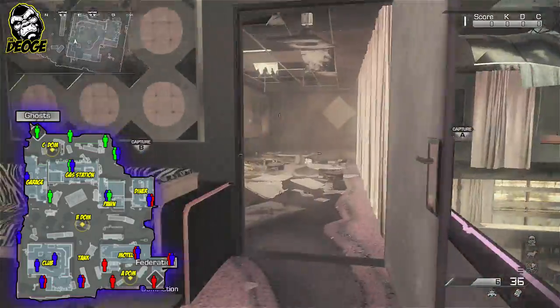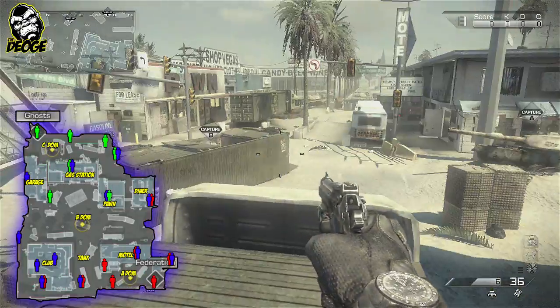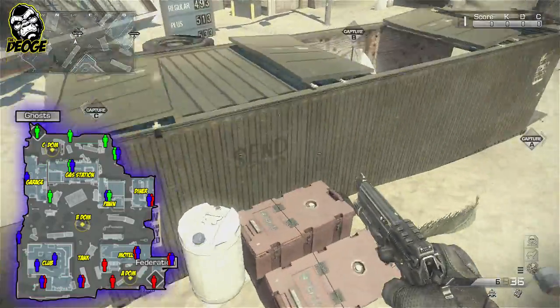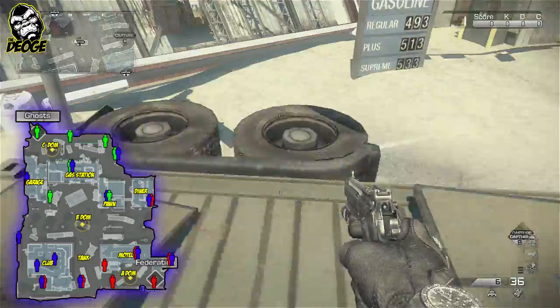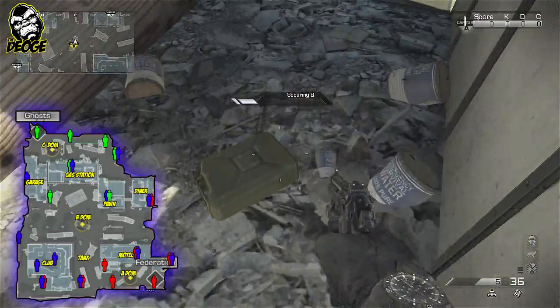So if you're sitting up here again shooting out the windows, B-DOM spawns are going to spawn right behind you. You can jump out here onto the trailers. And then you can also get into B-DOM from the top, so if you guys are watching each end of it you can jump on top and take them out here.